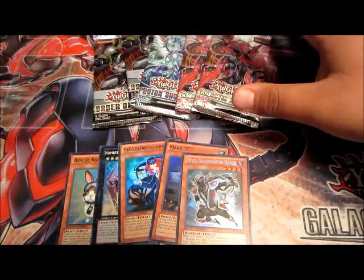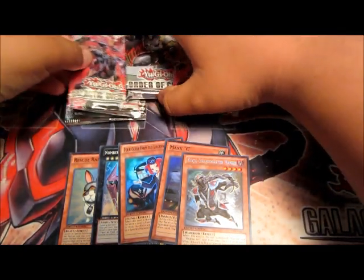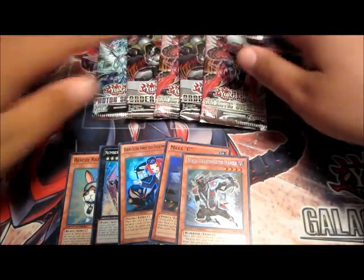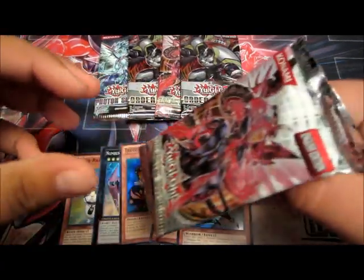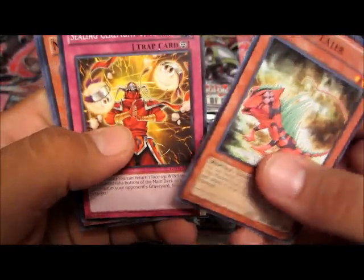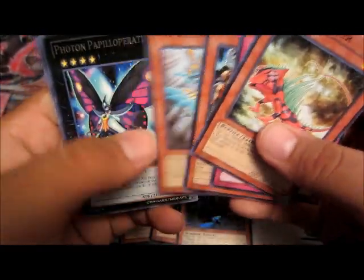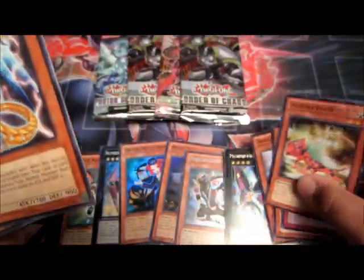Okay, here we go, let's get the packs. We're gonna open these packs here - you get two Galactic Overlord, two Order of Chaos, and one Photon Shockwave. Let's open this up and see if we get something cool like a Number 11 big guy or a Cardcar D, a Photon Papyrus. It's a good rare, but it's a good rare.